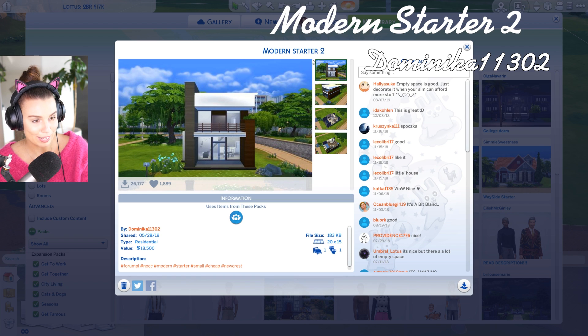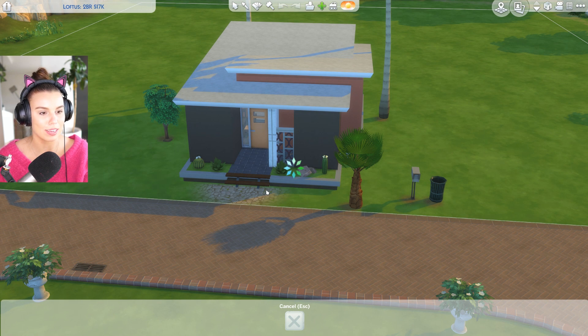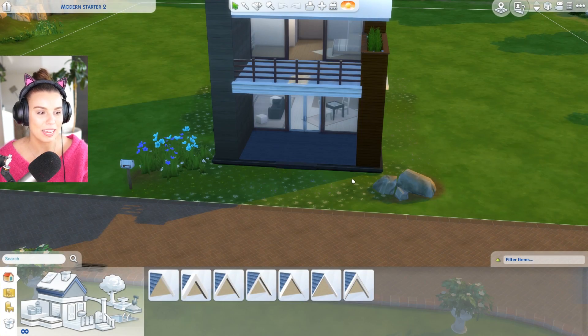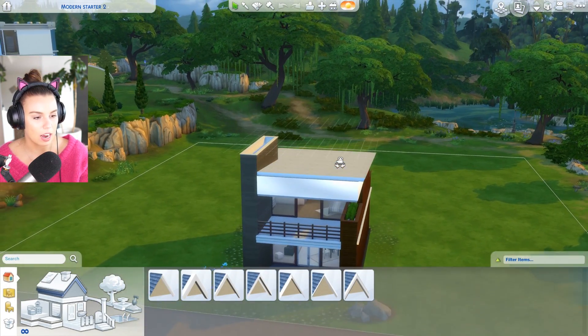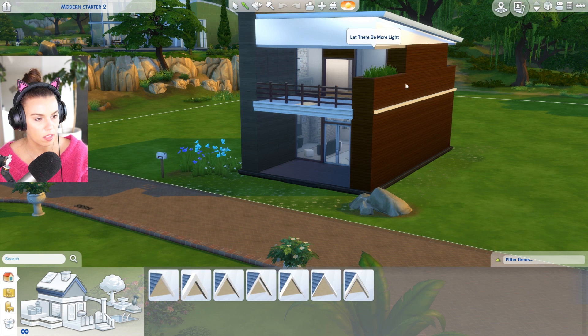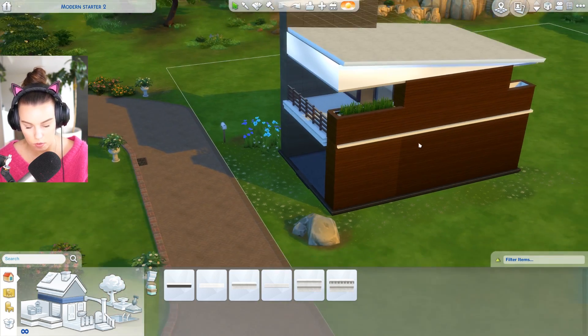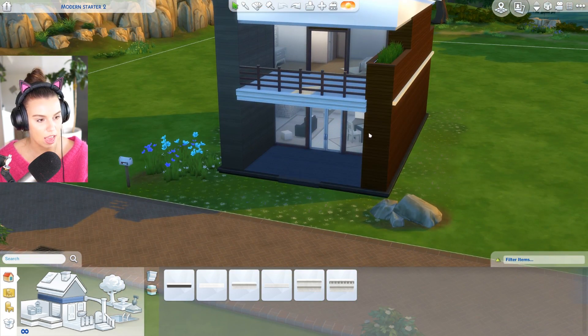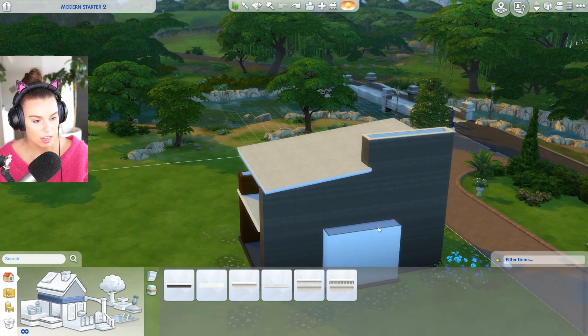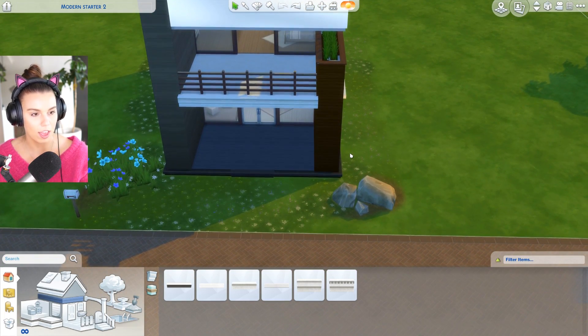Another little modern number is Modern Starter 2 by Dominica11302. 18,500 simoleons, one bedroom, one bathroom. It doesn't use any expansion packs, so it's definitely a true starter in that sense - coming in under 20k. It is definitely modern - it's cool. I'm so obsessive about the trims. It needs a roof trim. Oh, I can see why they didn't put one - probably because of that. But it does have trim down the side. A little outside sneaky area. This could do with some windows probably, but cashola to be doing that in a starter home - that's something to work towards.